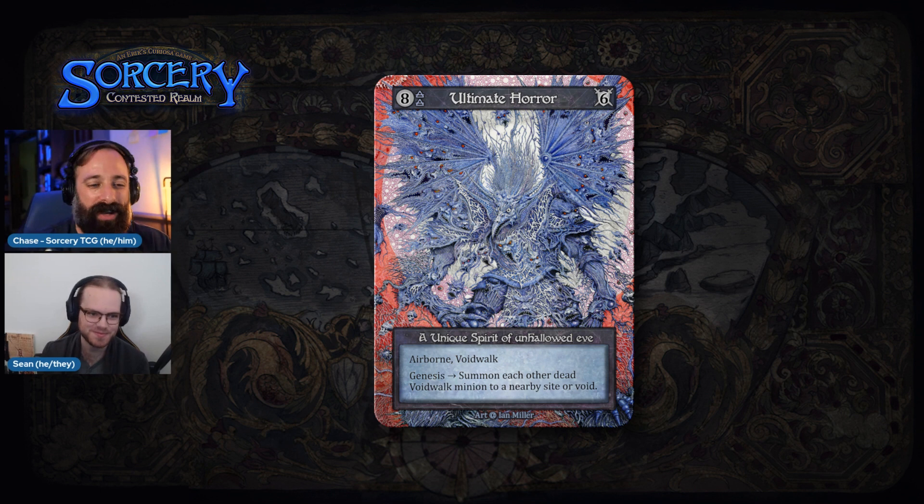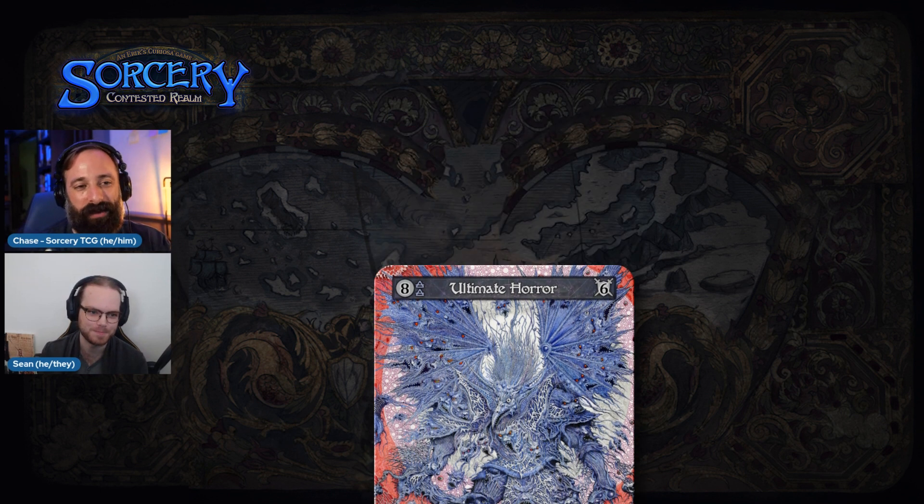I love this idea of doing themed decks and creating your own narrative and story within the realm of Sorcery. I always approach everything story-first, making sure that fun stories are happening, fun interactions, and little moments you can pull out of a game — like remembering the time Ghost Ships kept bringing back Ghost Ships, or swarms of Headless Haunts and Spectral Stalkers. Sounds like nightmare fuel!